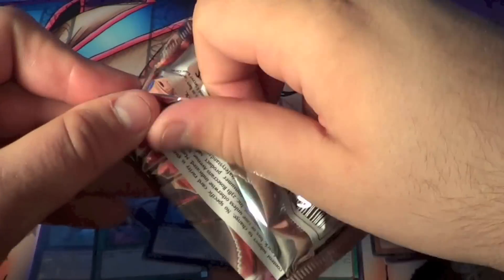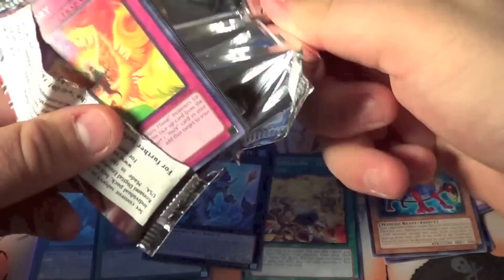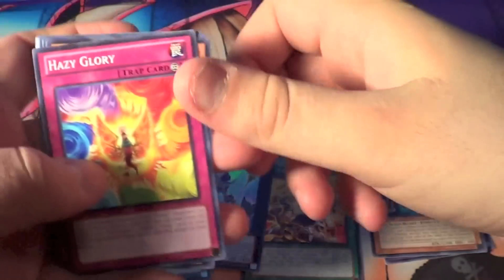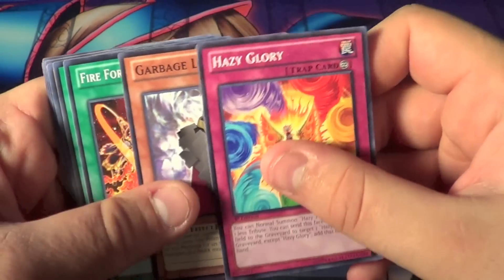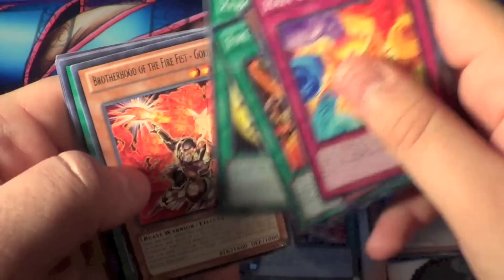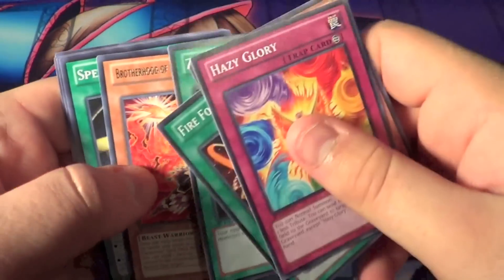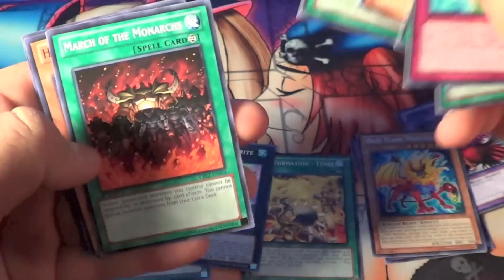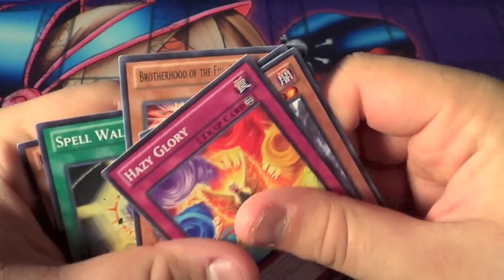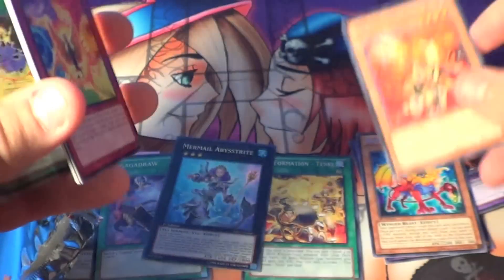Last pack of Cosmo Blazer. Hazy Glory, Garbage Lord, Fireformation Tensu, Zero's Rock, Brotherhood of the Firefist Gorilla — it's pretty good. Spellwall, March of the Monarchs, Crowley Beast Eel, and Xyz Tribal Virus. Not bad there with the gorilla.